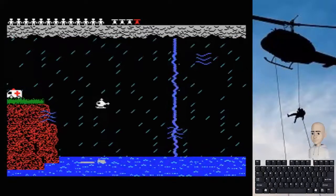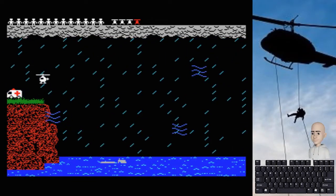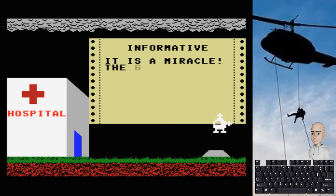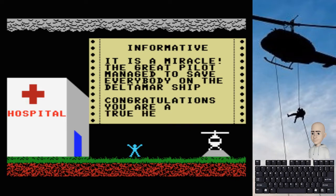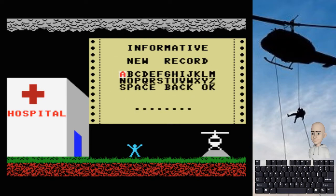Finalmente rescato al último pasajero, lo dejo en la ambulancia y así termino el juego. Ya veis que también es un juego bastante cortito. Al final nos dan puntuación dependiendo de los que hemos salvado, de los que han muerto o de las vidas que nos han sobrado. La puntuación perfecta es 32.000 puntos. Quizás se podría haber mejorado que te diesen algún tipo de bonus por el tiempo tardado, para que no haya una puntuación máxima fija, porque una vez que llegas a los 32.000, el juego no invita mucho a rejugarlo.